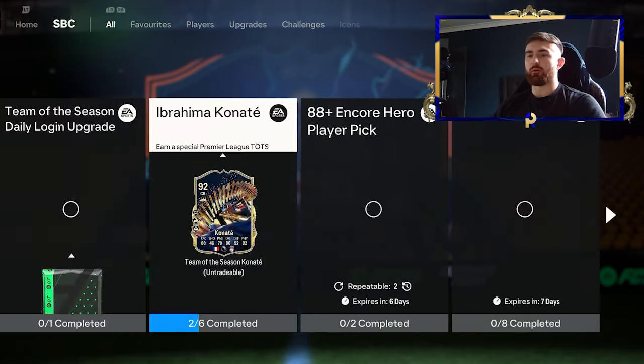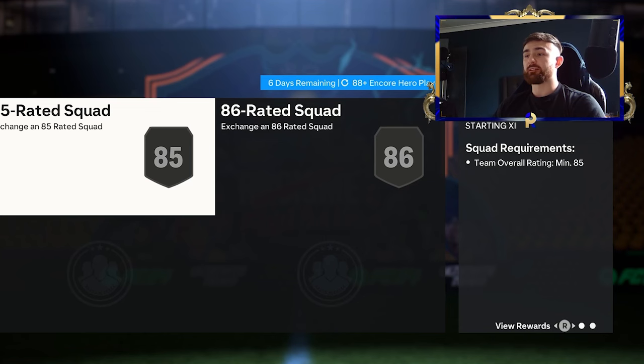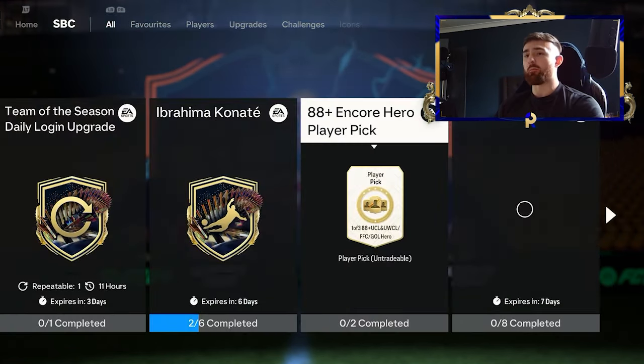So first of all, let's take a look at the pick itself. I'm assuming there are some pretty damn high requirements - so team of the season... there's nothing? This is like the lowest requirements I've seen - that is way lower than expected. That is a big dub from EA, this is a very easy SBC to complete.